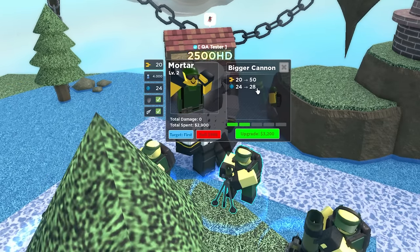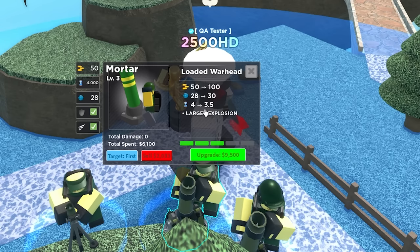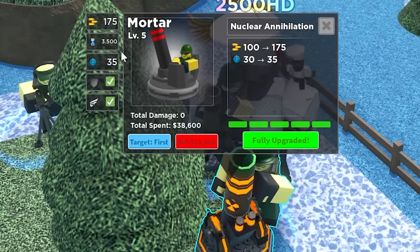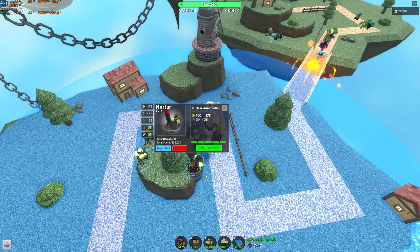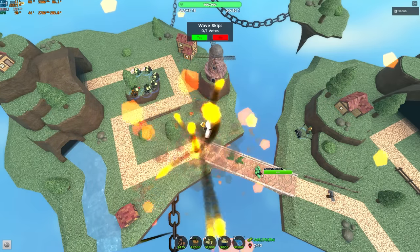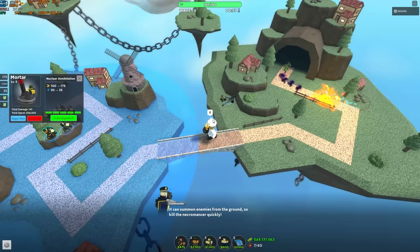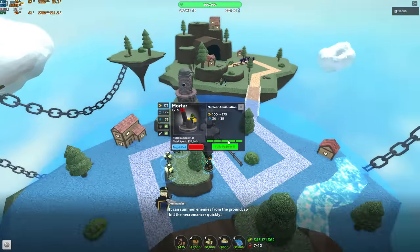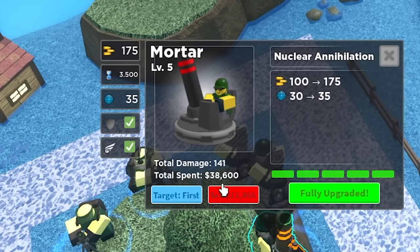Bigger cannon goes to 50 damage and 28 range. Loaded warhead: 50 to 100 damage, range 28 to 30, fire rate decreases to 3.5, and larger explosion. Max level is 175 damage with 35 range. What's strange is there's no dead zone, even though it's a nuke — that makes no sense. Overall I don't think mortar received good buffs. It still sucks for what it is because you're spending 30 grand for that much DPS.